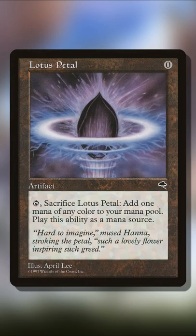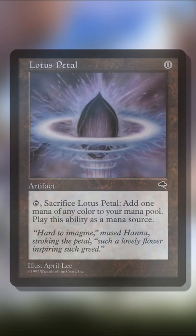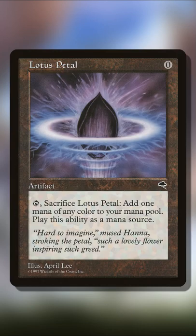Lotus Petal is a zero-costed artifact that can sacrifice itself to add 1 mana of any color. With the card Salvager of Ruin from M20, it can sacrifice itself to choose a target permanent card in our graveyard that was put there from the battlefield this turn and return it to our hand. We would sacrifice our Lotus Petal for 1 mana,